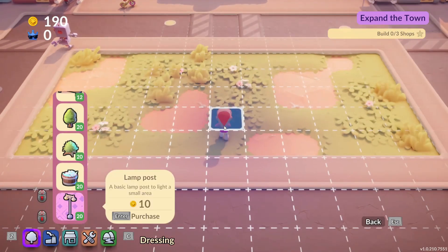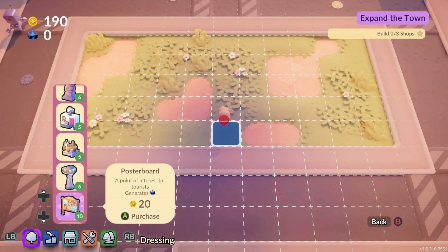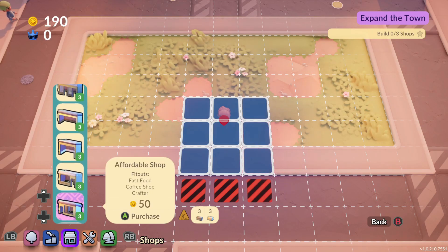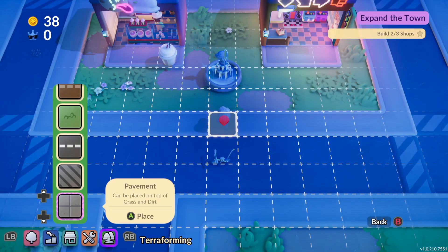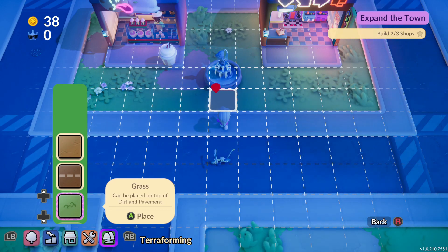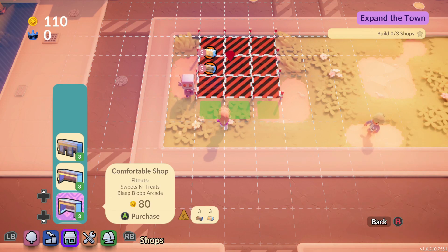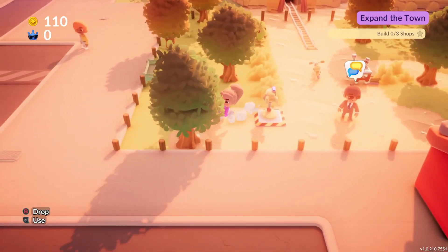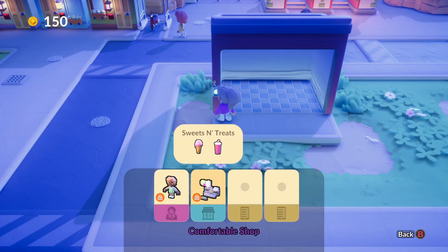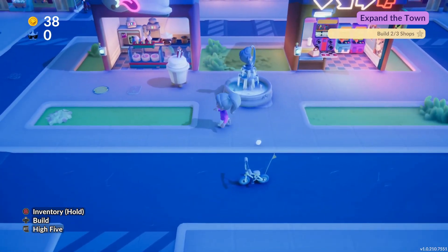I decided to start working on my next few shops and jumped into the build menu. I was honestly surprised with how many things there were this early in development — different decor items to decorate my town with, the different shops to choose from, even terraforming options to manipulate the land. I'm really excited to see how these features improve over time and what new items will be added. Once you lay down the construction zone, it's the same process as before: gather the resources needed, prep them into building materials, deposit them into store construction, then choose the worker and fit out. It's a pretty easy process, and I honestly had a lot of fun designing my town.